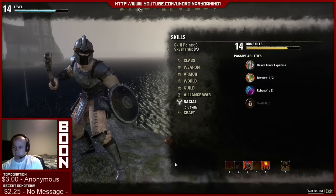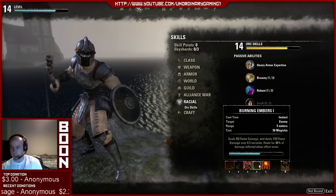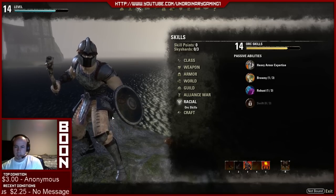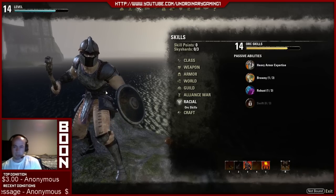For your simple rotation, you're going to use Puncture a lot, Burning Embers to build aggro up, and Burning Talons when you can. If your healer is even somewhat decent, there's no reason you should die between blocking and all of that as well.